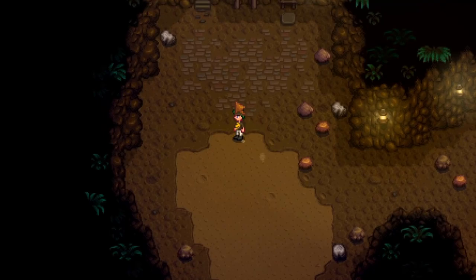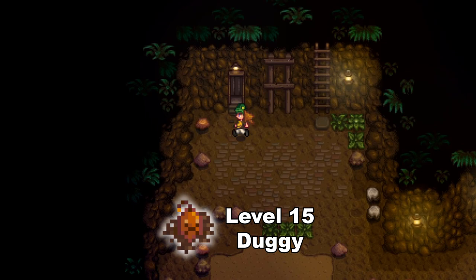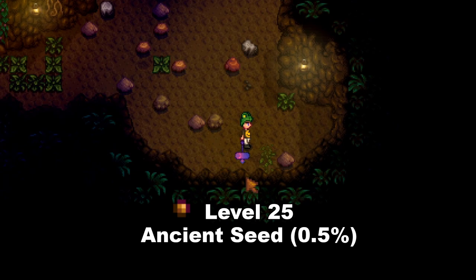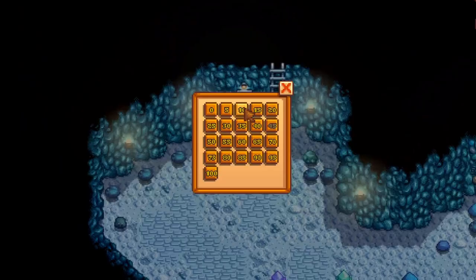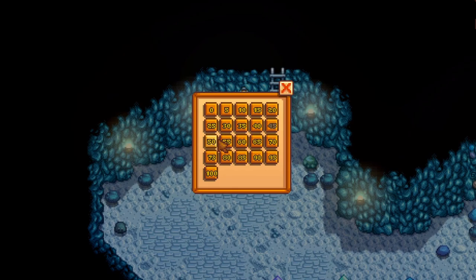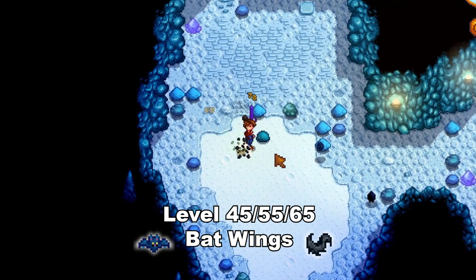But what are the best spots for farming in the normal mines? Level 15 is probably the best level to farm for doggies for the monster eradication goal, but it's still pretty slow. Level 25 is pretty useful — you can farm weeds and bug meat if you need those, and especially the ancient seed artifact can be gotten with a 0.5% chance from all types of bugs, so early in the game this is a good way to acquire your first seed. Levels 45, 55, or 65 are the best for coal or the dust sprite eradication goal. This is also the best level to farm bats and their bat wings, especially since you might need them for more monster musk, and sometimes you'll also have some ghosts for solar essence.